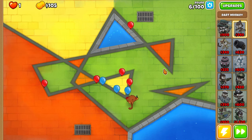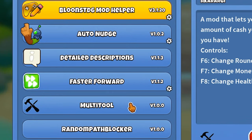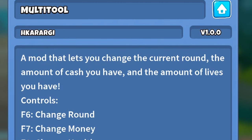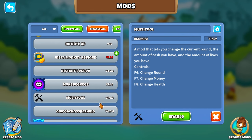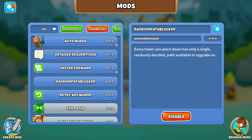I should have shown my mods. After this round I'll show them - I got auto nudge, detail descriptions, fast forward, multi-tool. I'll disable multi-tool and restart. Multi-tool is disabled now. So we got retry, fast forward, and Random Path Blocker.